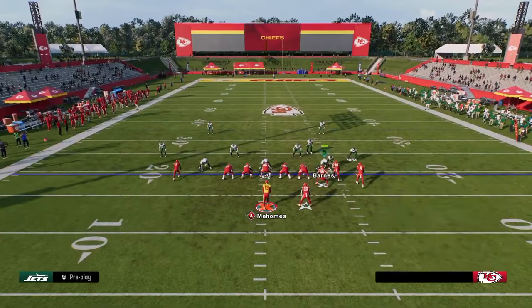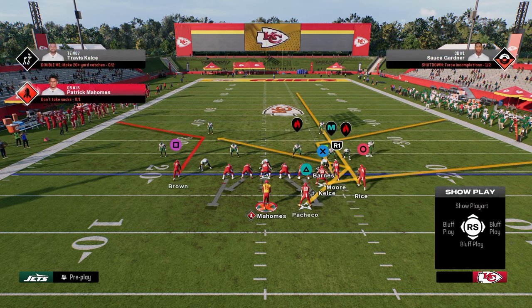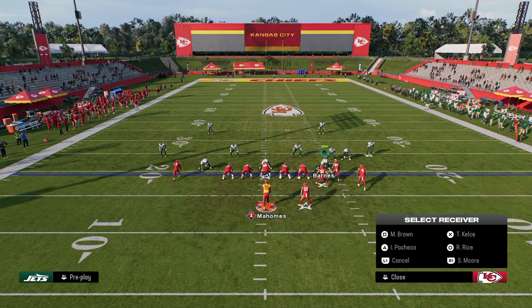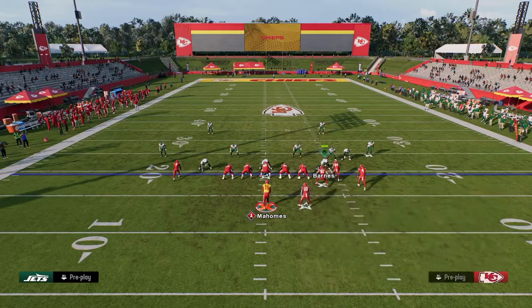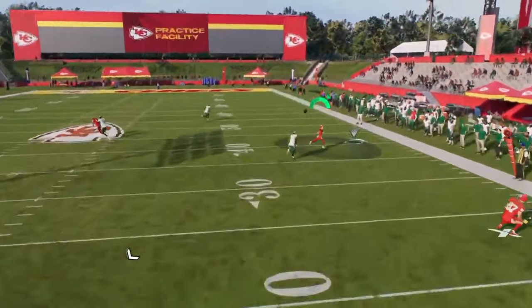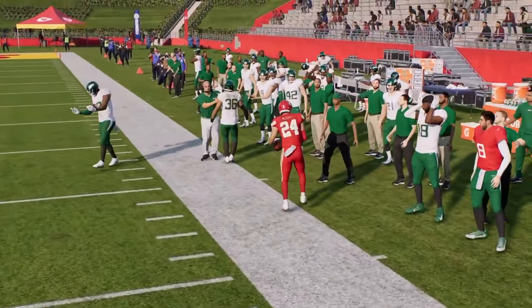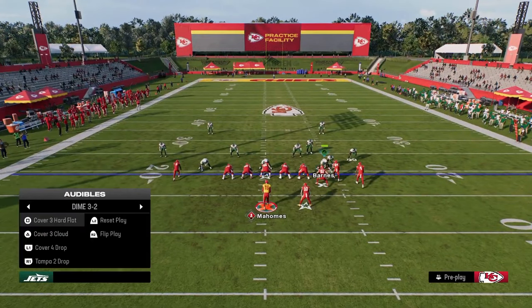You have a couple of different options with that play, but in general the reason we run it is just for the short corners. You could run a combo like this and it would still be very effective — the short corner shows you what it's capable of doing against man to man in this game.